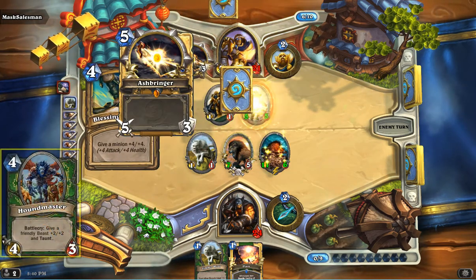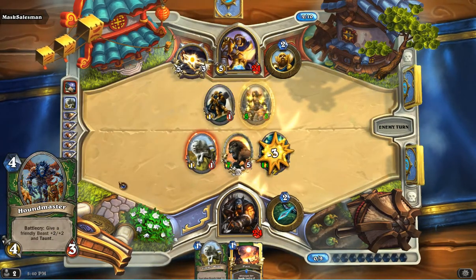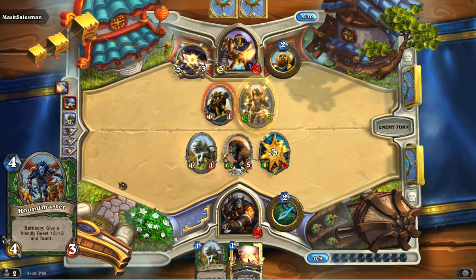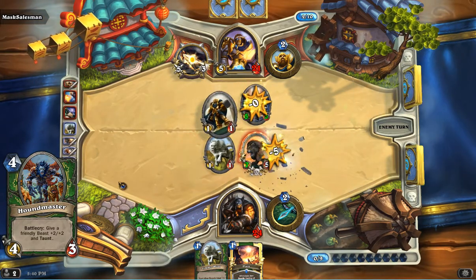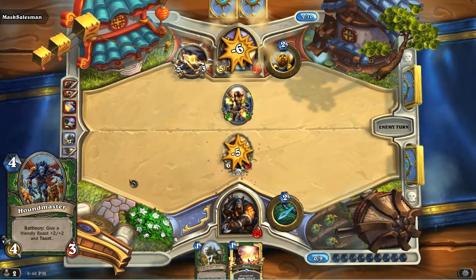After that, we've got another Houndmaster again — we have some beasts here to work with. It's a nice card to bring out to buff something up and give it taunt. We like this card here, and it works well in the four slot.